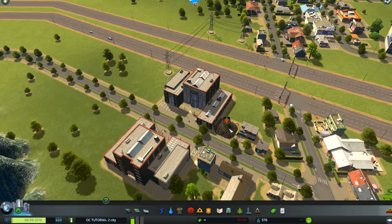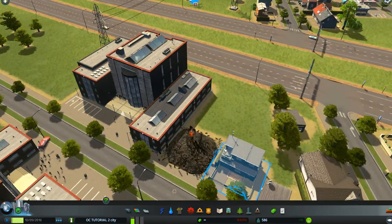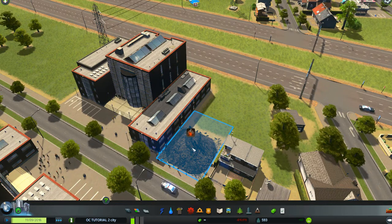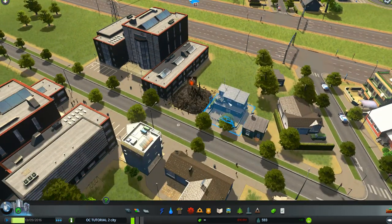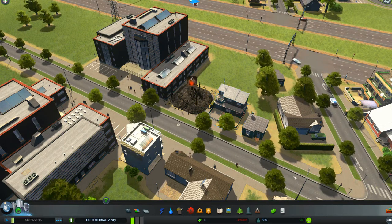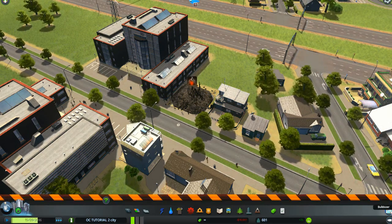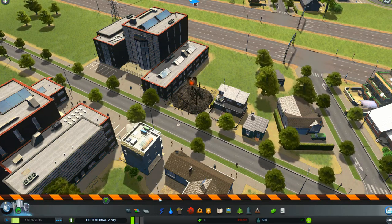We have a fire department now so we don't have to worry about this happening again. If you see this little icon it's because something burnt all the way to the ground and you have to get rid of it, or the houses next to it might start having problems and people might abandon them. Go down to your bulldozer down in the bottom right corner.